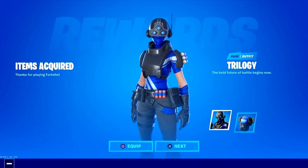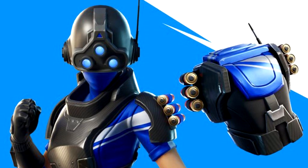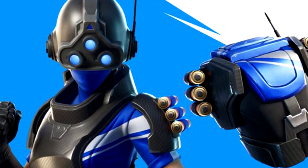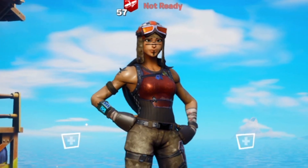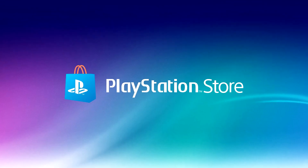Moving on to the next skin, we have the Trilogy. This skin is actually quite clean — I actually like this one. It has a nice bat bling too. The way to claim this skin at the time was again just to have PlayStation Plus and then you could claim it for free. It's literally so simple — when a new Celebration Pack comes out, just go to the store and claim it.